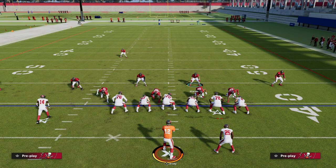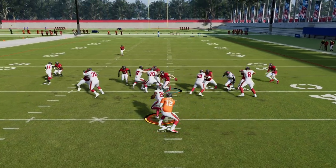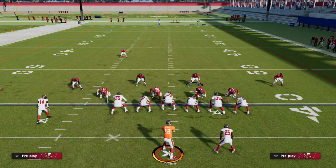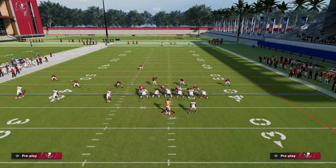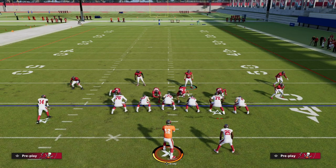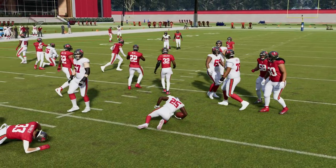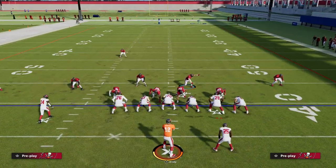Blitzing your user also helps with your passing defense and all around this year. You should almost always be blitzing your user. The last run we'll show is the counter run — the counter is the least effective against this. Out of Cover One Hole I like to show blitz to bring the safety down to help with the counter, and you'll see we're still able to lock this up for about negative five yards.